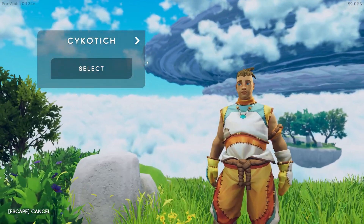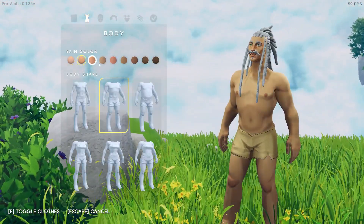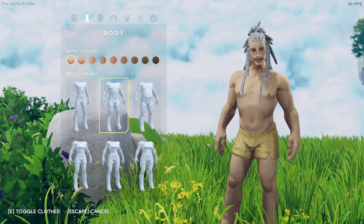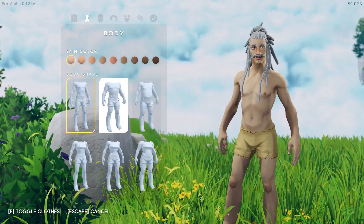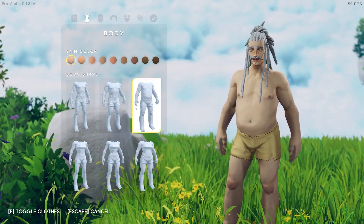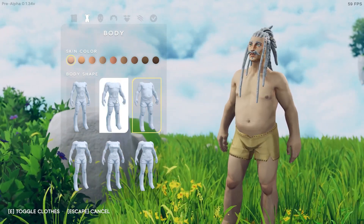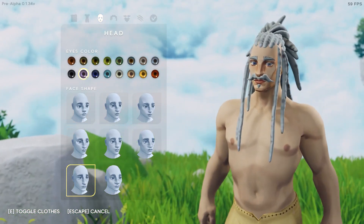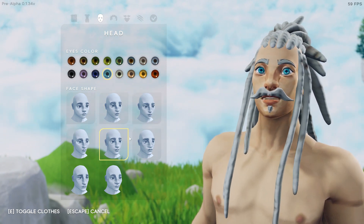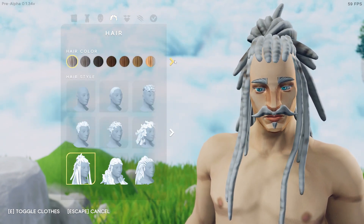So we're going to start with character selection. I have already made one, but we're going to look at the character creation options — there's quite a bit to look into here. There are lots of different skin colors. Most of the looks have kind of a Pacific Islander aesthetic, which kind of fits with the game style. It's not particularly surprising. You've got your skinny boy, your buff boy, and your chonky boy — and the same for the girls, which is kind of nice. All the heads are going to be kind of Pacific Islander style shapings. A lot of the aesthetic in this game is very Pacific Islander. It's kind of cool — different in an exciting way.